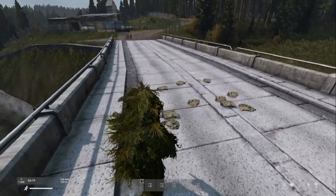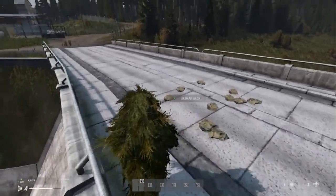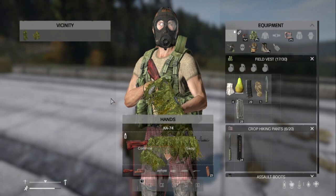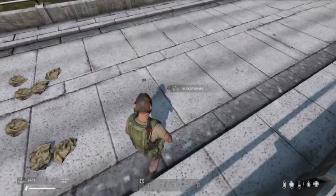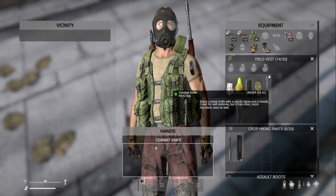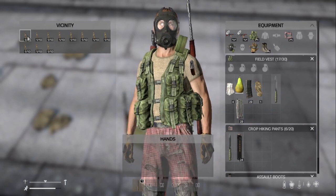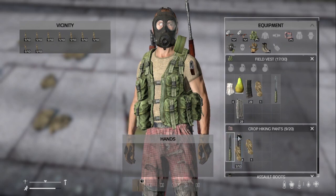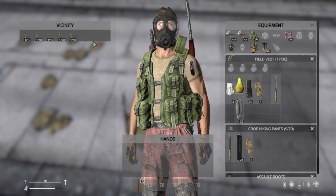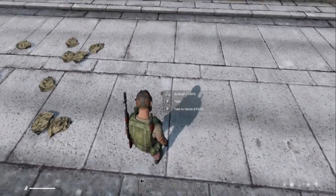I've gathered these together by spawning them in — I'm on PC so I can do that. Let's take off my ghillie stuff, the character's going to get a bit cold. Let's get our knife out and we would cut the sacks up to give us 10 burlap strips, which I've already prepared. I can then stack them: one, two, three, four, five, six, seven, eight, nine, ten.